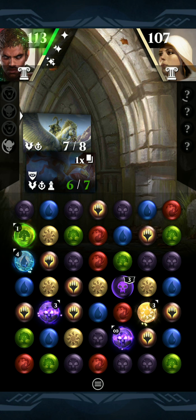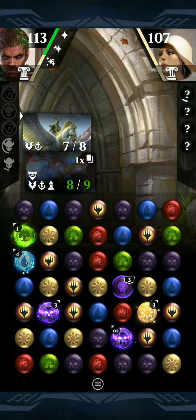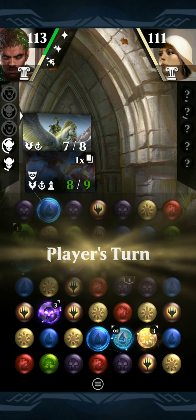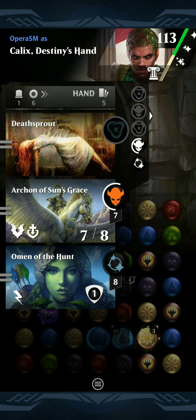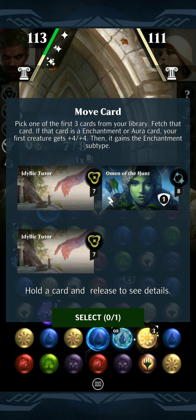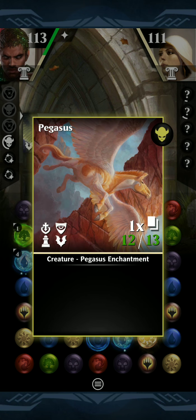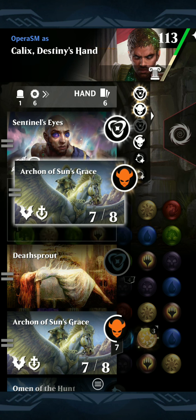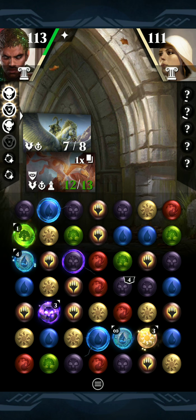Next turn we're going to activate Calyx's first loyalty ability, then we have an aura we can cast to continue, and we should be able to go to infinity and beyond with infinite Pegasi. To do this we need to hit one of our five enchantments in the deck. Omen of the Hunt is an enchantment — so this will get buffed, and if we look at it now it should be a Pegasus enchantment... and it is! Now we get to sit back and watch a lot of Pegasi come into play.